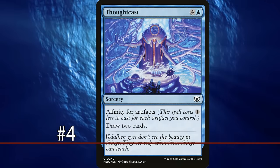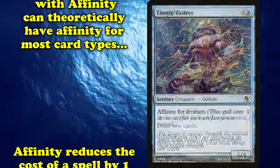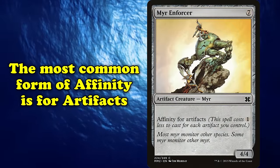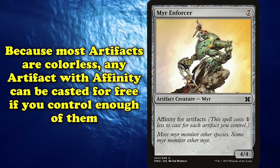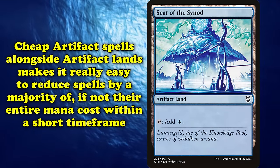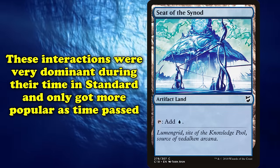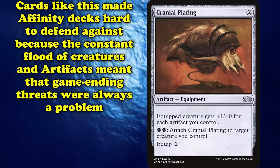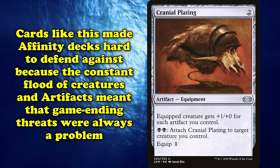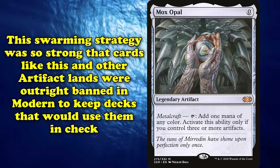At number 4, we have Affinity. First appearing in Mirrodin, Affinity reduces the cost of a spell by 1 generic mana for each permanent you control of the appropriate type. While a card can in theory have Affinity for most any card type, the most common form is Affinity for Artifacts. Since most Artifacts are colorless, an Artifact with Affinity can essentially be free if you control enough Artifacts. Cheap Artifact spells in conjunction with Artifact lands makes it extremely easy to reduce spells by most, if not their entire mana costs within the first few turns. It was a dominant threat during its time in Standard, and only grew in prominence as time went on. Cards like Cranial Plating made Affinity decks hard to defend against, as the constant flood of beaters and other Artifacts meant that lethal pushes were always frighteningly looming. This Artifact swarming strategy was so powerful that Mox Opal and the Artifact lands were banned outright in Modern to keep these decks in check.